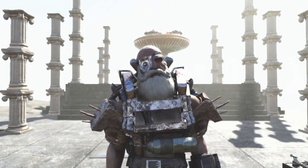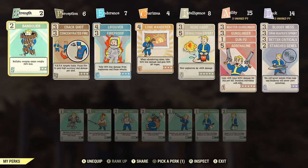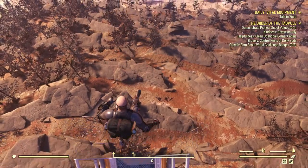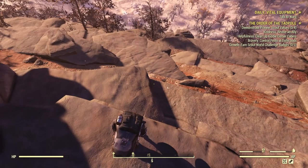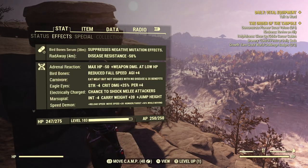Let's firstly allow bird bones to take effect and see how much it helps - this is just Chinese stealth armor and bird bones. As you can see there's no goat legs, it is just Chinese stealth armor and bird bones affecting our fall damage. Bird bones was a massive help - last time we only used Chinese stealth armor and lost a lot of health, but now we're only at 247 out of 275. Bird bones is a massive help for reducing fall damage.